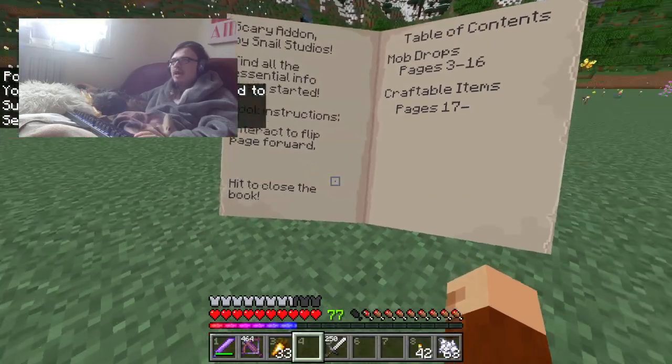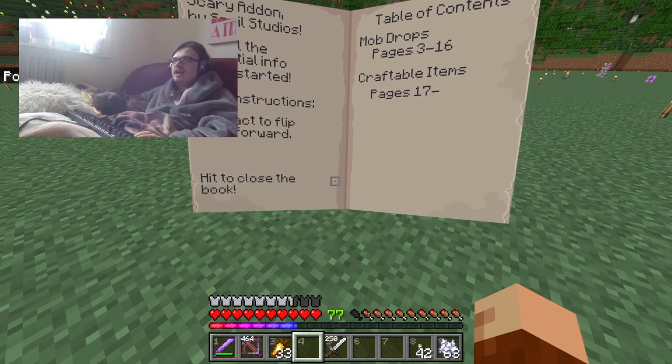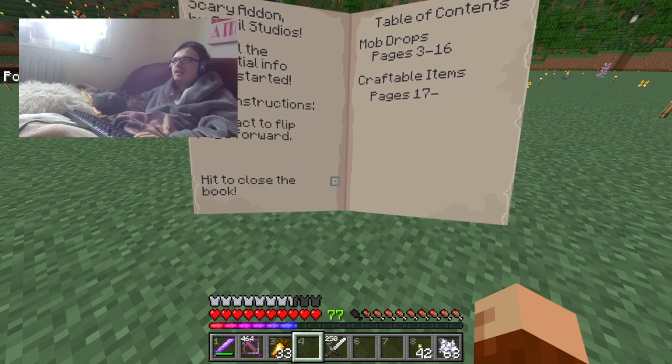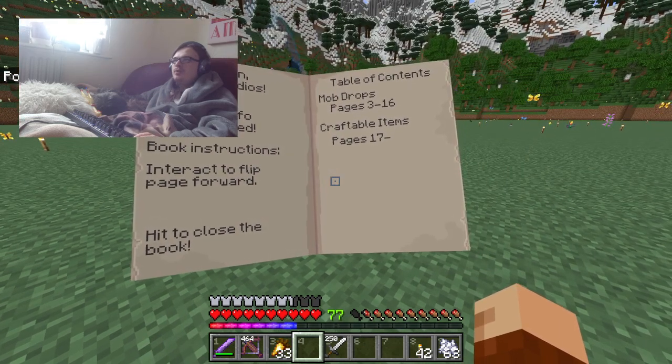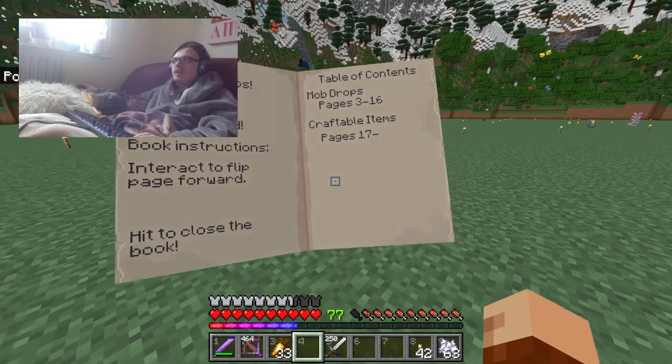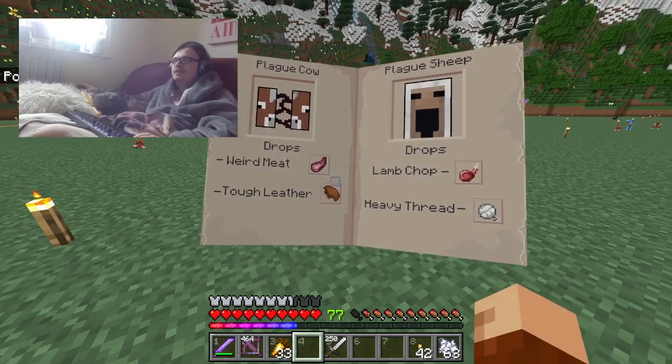A Scary Idol by Snail Studios — essential info to get started. Book instructions: interactive flip, page forward, hit to close the book. Mob drops are on pages 3 to 16. Craftable items are page 17 plus.